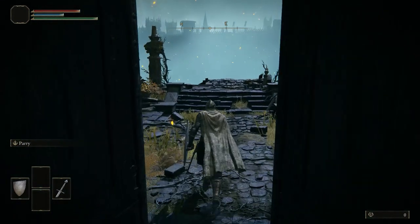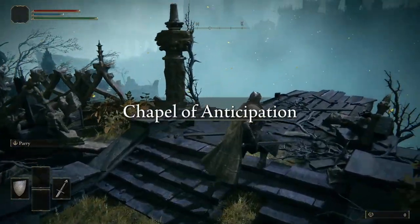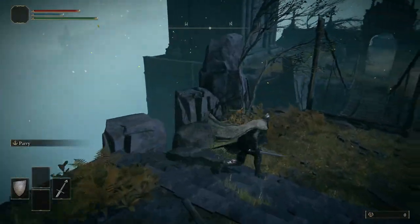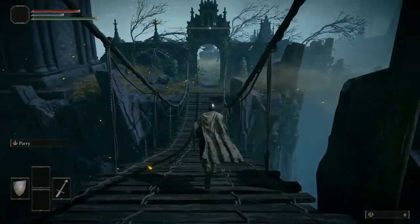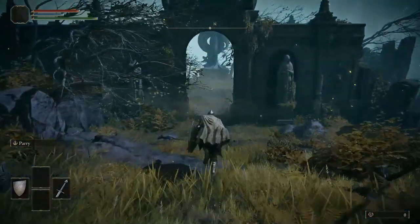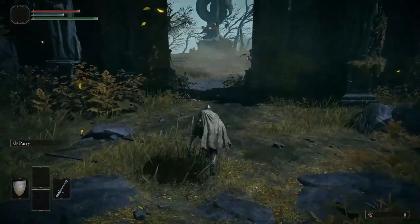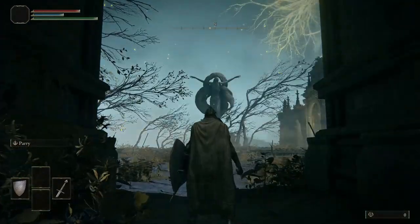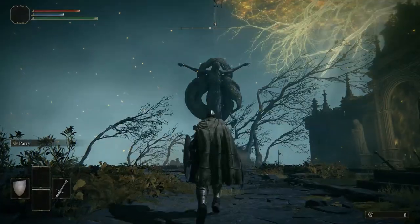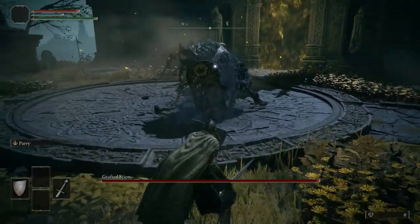Might get some backlash from the hardcore sweatlord types, but I tend to pick either a cleric type — middle faith — or sorcerer, because I like the convenience of being able to pew pew things from a distance. But we'll be replacing that with arrows in this particular playthrough, because as you move along in the game they become insanely cheap and easy to get. Now then, let's go ahead and pick a fight with somebody who's a little too handsy for his own good. Bring it on, nerd.